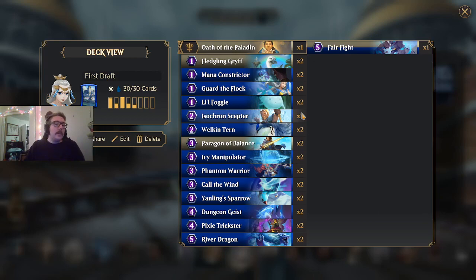So far I've really liked Dungeon Geist, really liked Pixie Trickster, River Dragon is doing what it's doing and doing it fine, I really like Mana Constrictor and Little Foggy. I think Welkin Tern does what it needs to do, even though we don't really have too many two-drops — though Icy Manipulator is technically a two-drop with Tolarian Academy. Phantom Warrior is susceptible to Grudge Match and similar cards because it's only got two toughness coming down on turn three, so it might not be good enough. But again, if your opponent stumbles, this deck will run over them. When you have enough sneak creatures and early aggression to draw extra cards, you just have so much more decision-making power as an aggro deck.